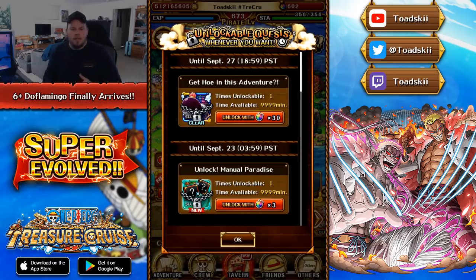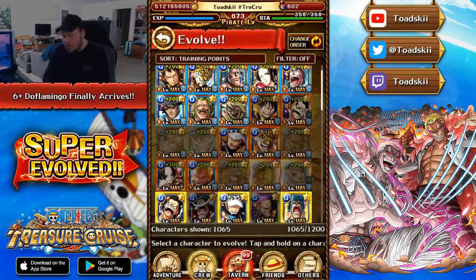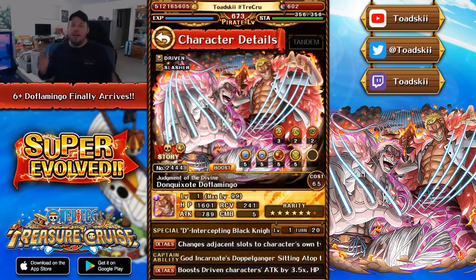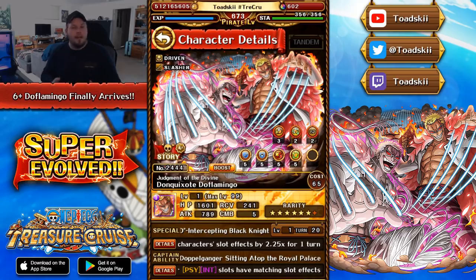Same goes for the Zunesha ship — I would suggest purchasing that one as well. The German Double Six ship is good but you need very specific teams for it to shine. The Megalos ship is just okay; I wouldn't suggest that one. Definitely the Host Ship and the Zunesha ship are what I'd suggest. That's all the data download information for today — hopefully you guys enjoyed all three videos. If you did, make sure to leave a like and hit the subscribe button. I'll see you guys in the next video.